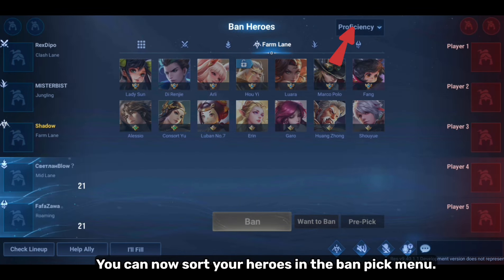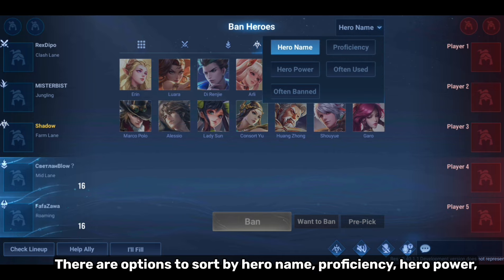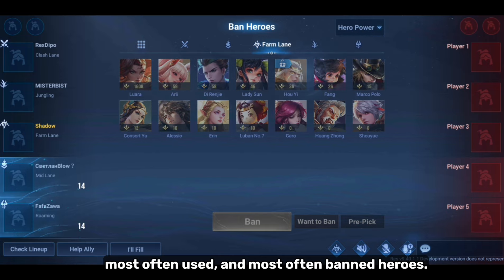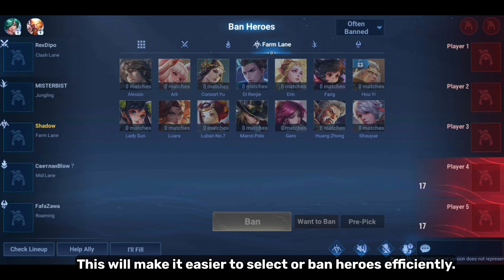You can now sort your heroes in the ban pick menu. There are options to sort by hero name, proficiency, hero power, most often used, and most often banned heroes. This will make it easier to select or ban heroes efficiently.